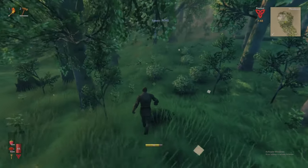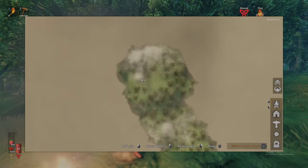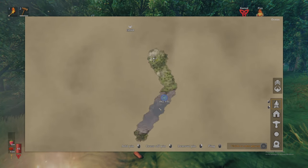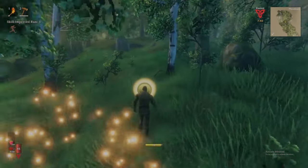With your Rested buff acquired, start heading toward a water source. There is a good chance you can see water from your spawn location, and if not, check your map for the path the Valkyrie took while dropping you off. If flown over water, that could provide a clue as to which direction you should go. If not, Valheim is composed of islands, so simply pick a direction and you will soon find the coast.